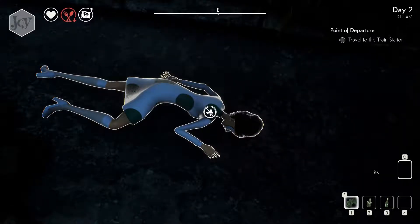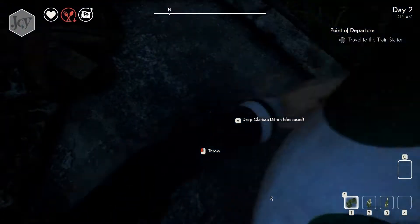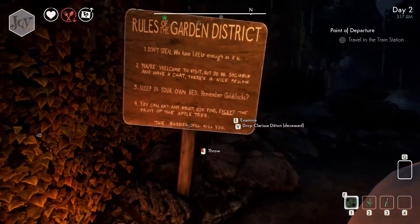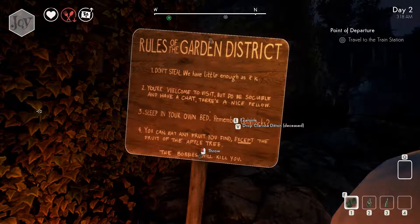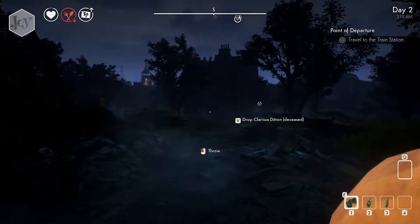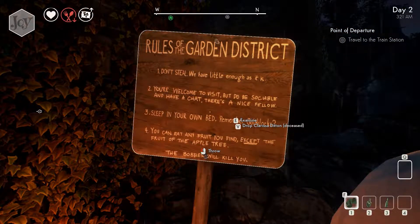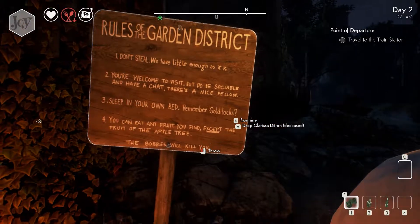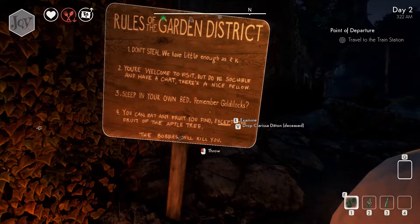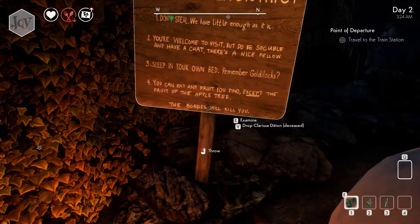Clarissa Dilton. Rules of the garden district. Don't steal. We have little enough as it is. Well, I already have. You're welcome to visit, but do be sociable and have a chat. There's a nice fellow. Three, sleep in your own bed. Remember Goldilocks? Four, you can eat any fruit you find except the fruit of the apple tree.